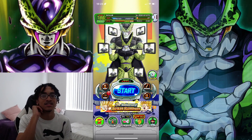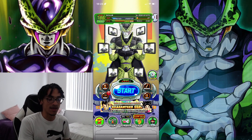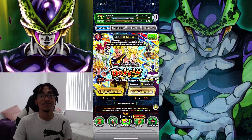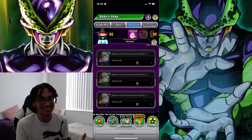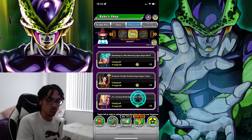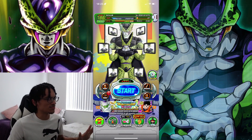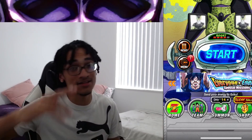Use your stones on valuable banners — the 8th year anniversary banners are easily the most valuable Global is seeing this year. Awaken and use your resources on your best cards first and your worst cards last — resource management is very important. And lastly, use your currency to buy the best possible resources in the exchange tab: get the Kais, do not burn your coins on Zenny. So long as you follow the tips listed in the video, you will be completely A-OK. I appreciate you guys watching — I'll catch you in the next video. Peace.